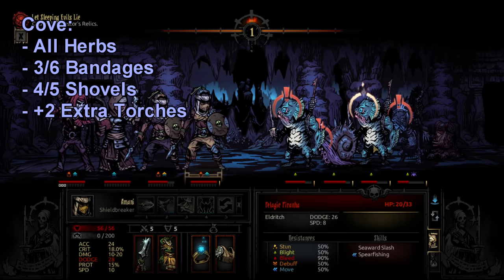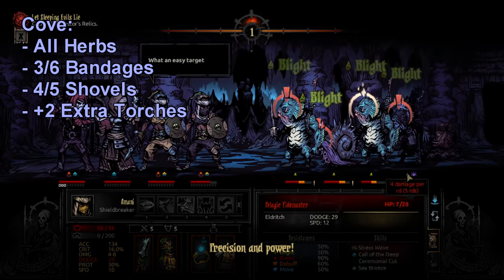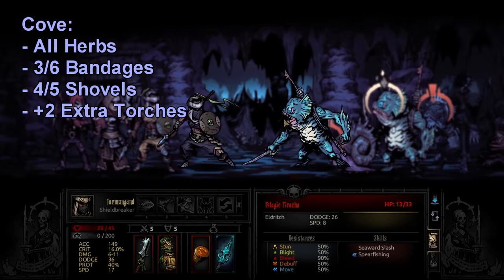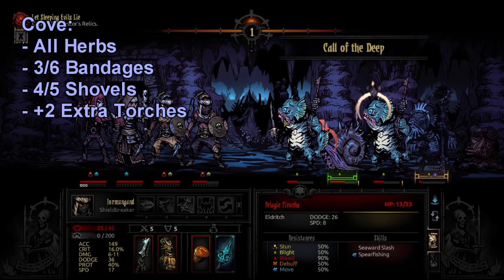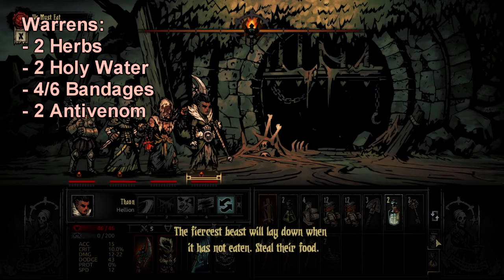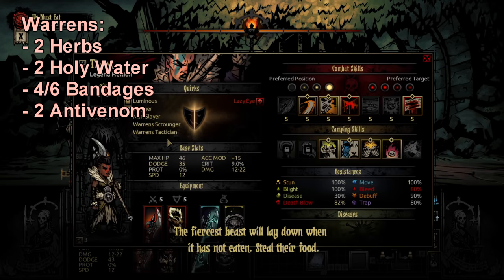For the Cove I actually take 2 more torches than I normally would. The Cove and the Weald are two areas where hallways can be a bit longer than normal, and the dungeon layout can involve a lot of backtracking. So having extra torches is usually not a bad thing — I take 2 more just to be safe.